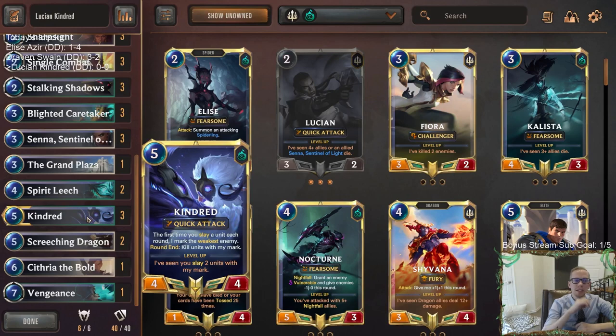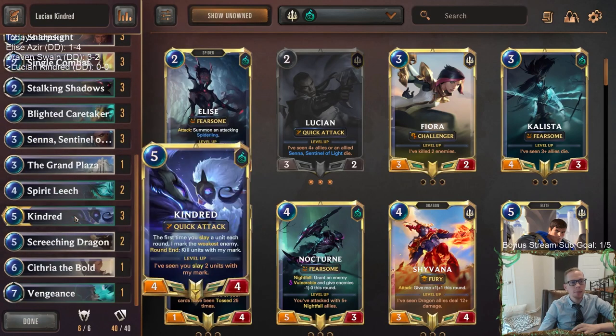We're also playing Kindred as our other champion. We want to slay units with Kindred, and all those cards that help us slay our own units or use Challengers to slay opponent's units make it easy to mark enemies. Kindred is a 4/4 with Quick Attack — a good, difficult-to-block attacker. With Senna and Lucian also having Quick Attack, it becomes very hard for opponents to get profitable blocks.